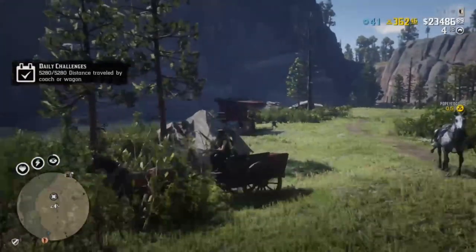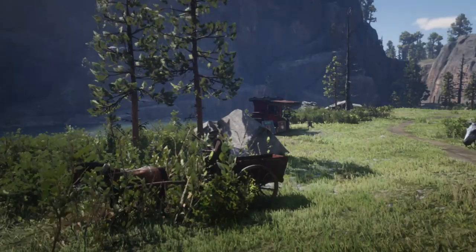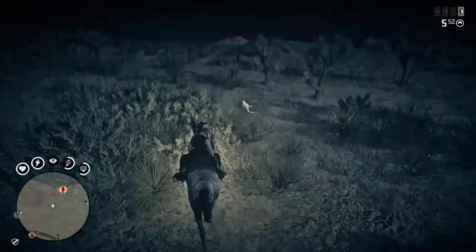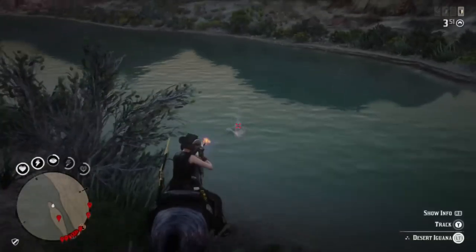For throwing weapon kills, I like to use dynamite — pretty sure those still count, although it's been a while since I've done showdowns. For Madame Czar, you're going to find her over here. I ended up stealing a wagon and rode over there to get that challenge done. Iguanas have plenty of places to find them.